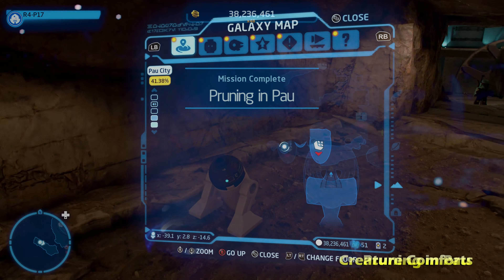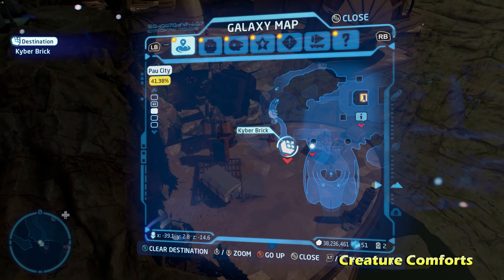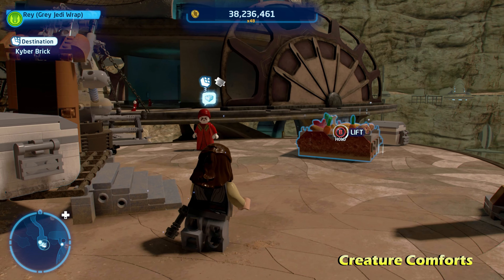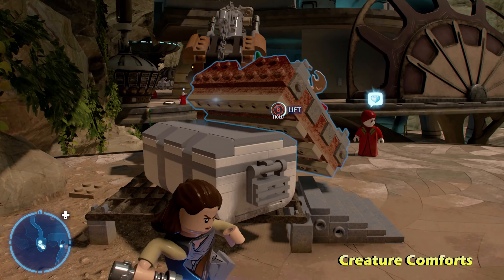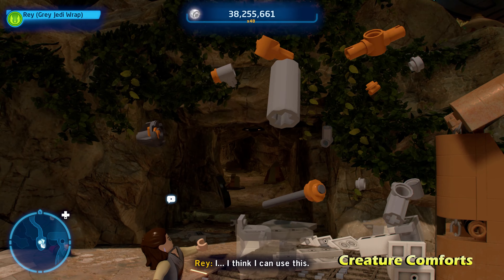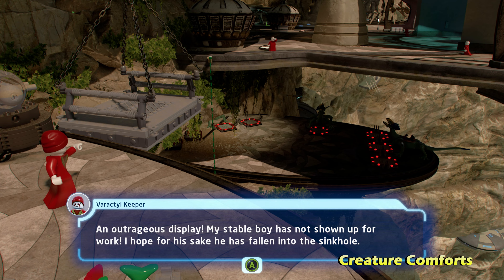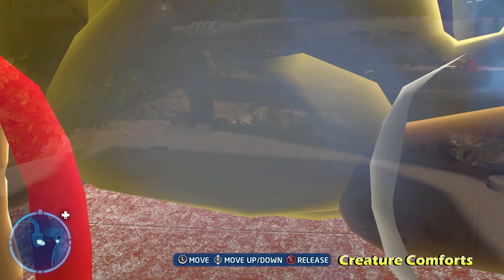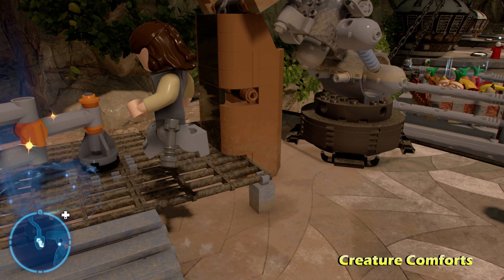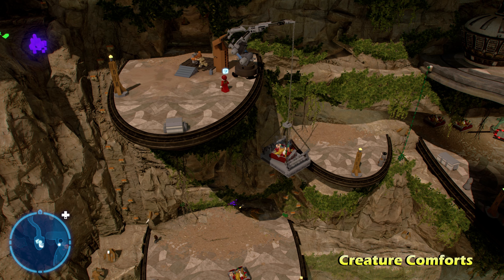Next we're going to do Pawn Pileup. This is fairly simple. Once you get to the area, use the Force on multiple orange blocks — you have to stack about five of them on top of each other, which is definitely the most stacking I've seen in this game so far. Stack all five and climb all the way up to get the Kyber Brick for Pawn Pileup.